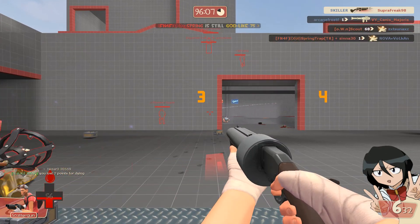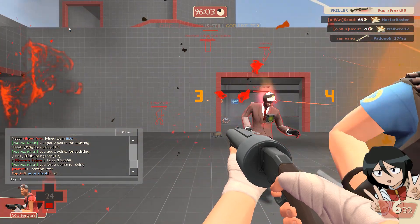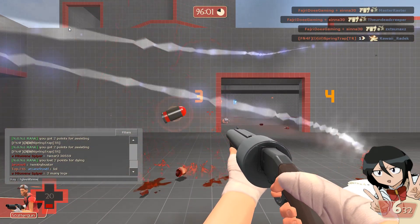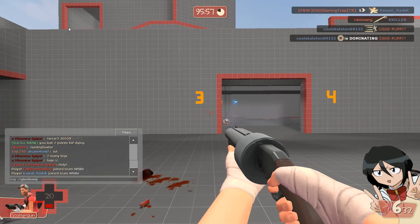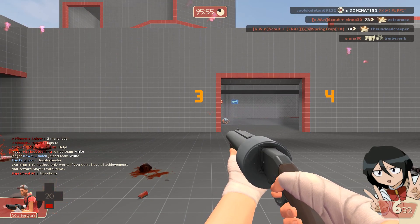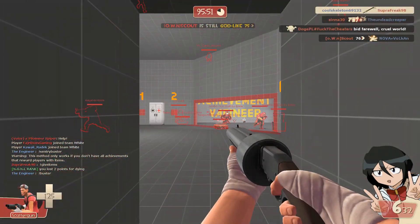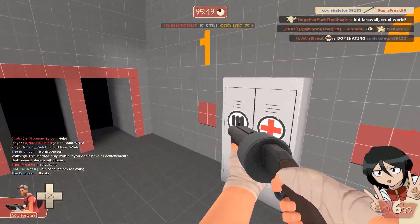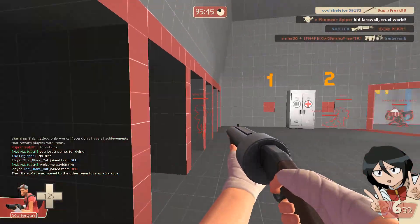But we know why we're all here — we want the achievement weapons. The default key bind for chat in Team Fortress 2 is Y on the keyboard. You're gonna want to type '!giveitems' and hit enter. As soon as you do that command, you will get all of your items for the achievements.